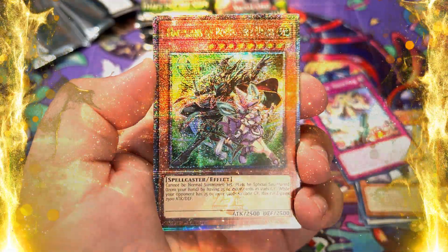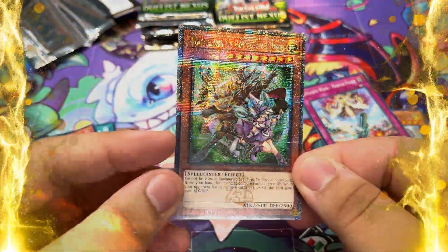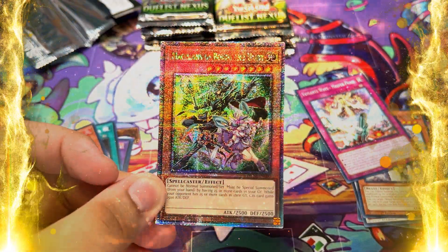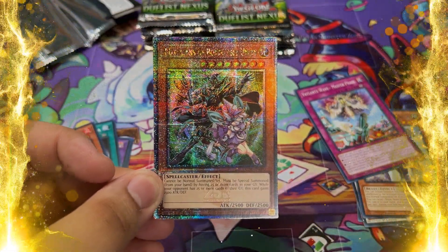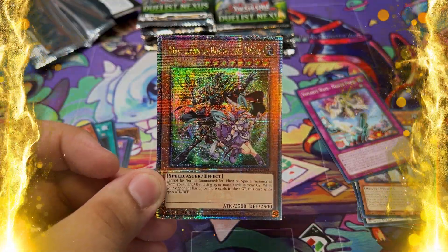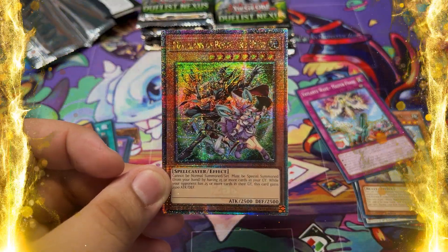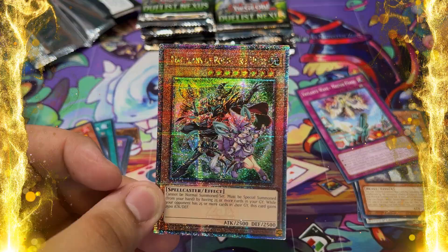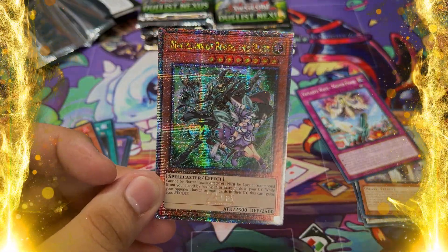Wait — I think we have something. Let's go — NO WAY! Winner number two got the best quarter century secret rare in the whole set! Did I not tell you we were going to pull a quarter century secret rare? Not only did we pull one, we pulled the BEST one. This is like a $200 card. Winner number two literally just won the jackpot! Winner number one did fantastic, but this box blew it out of the water.